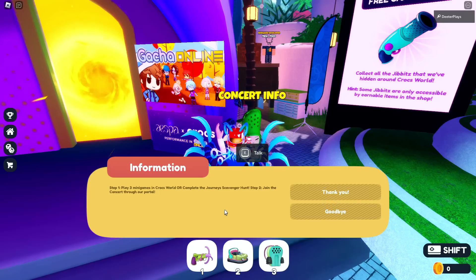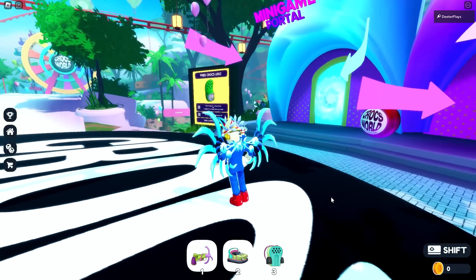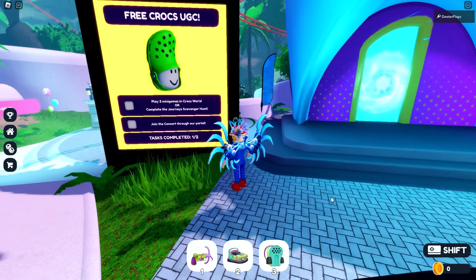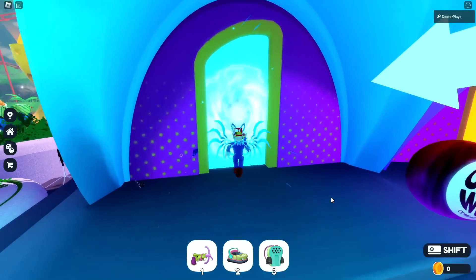If you click on 'how to get UGC,' you can see it says play three minigames in Crocs World or complete the journey scavenger hunt. What we're going to do is the super easy one — play three minigames. But then afterwards, you have to go to the concert experience. Right next to that, you can see a portal with a sign that says for UGC and there are little checkmark boxes next to it showing how many tasks you have completed.